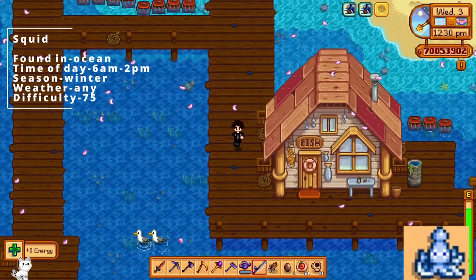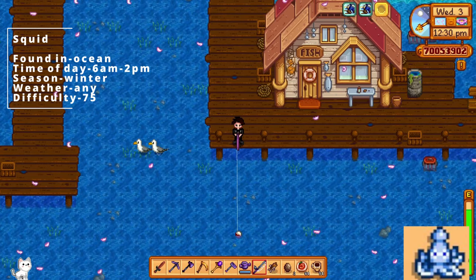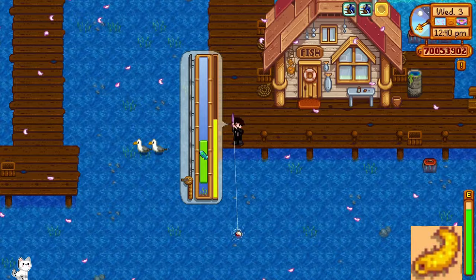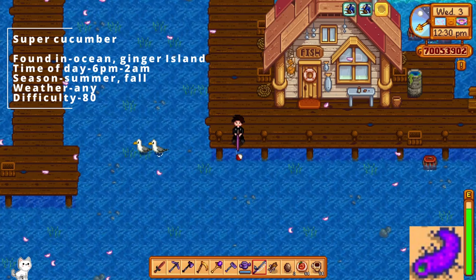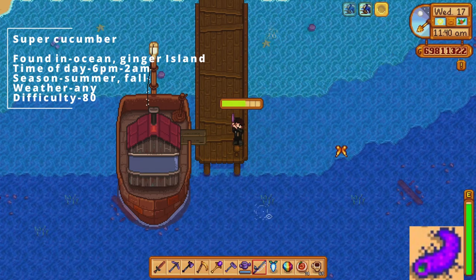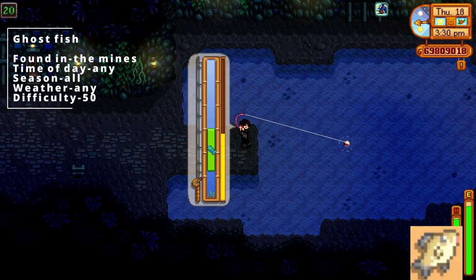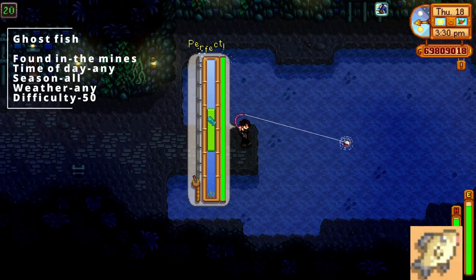The squid can be found in the ocean, between 6 am and 2 pm, in winter, any kind of weather, and difficulty level 75. The sea cucumber can be found in the ocean, between 6 am and 7 pm, in either fall or winter, any kind of weather, difficulty level 40. The super cucumber can be found in the ocean or Ginger Island, between 6 pm and 2 am, in either summer or fall, any kind of weather, difficulty level 80. The ghost fish can be found in the mines — it can either be found by killing specific enemies or just fishing on any of the floors in the mine. It can be any season, any weather, and the difficulty is level 50.